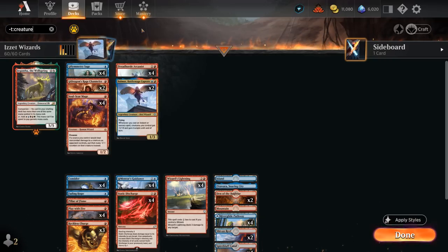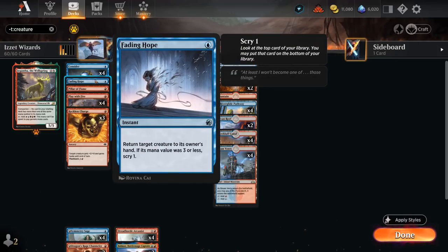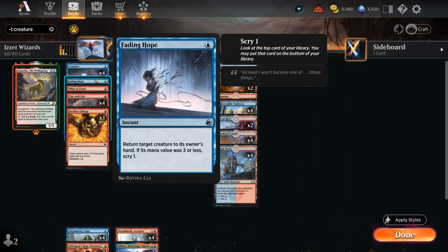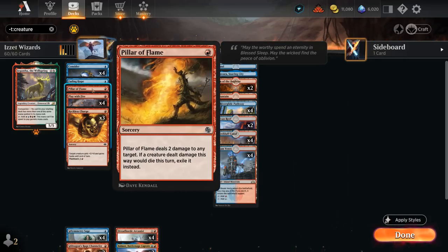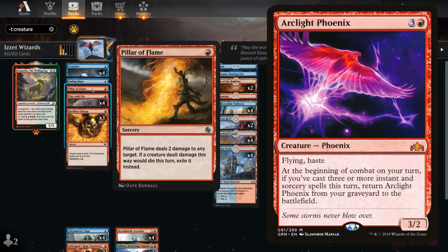Looking at our non-creature spells: we've got Consider as a cheap cantrip that can also put extra cards in the graveyard for Delirium and Arcanist. We've got Fading Hope as a one-of bounce spell, useful against some reanimator decks where the opponent gets back a creature we can't kill with burn. And a Pillar of Flame to complement our other burn spells, potentially exiling the creature in the process — useful against Arclight Phoenix.